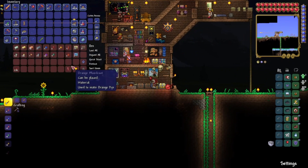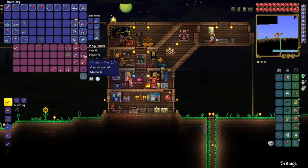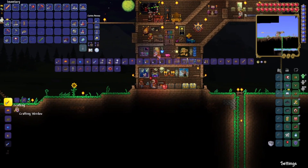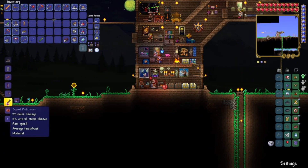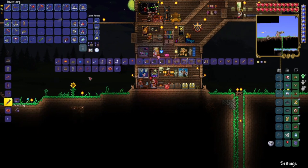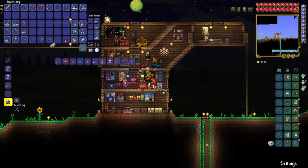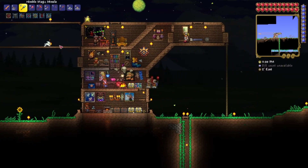In the ore chest — the piggy bank — I've got bars with the Crimtan bars. I killed the Aft Crew off camera, making another one, making this a Blood Butcher.